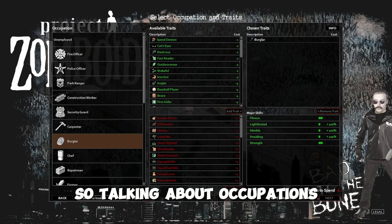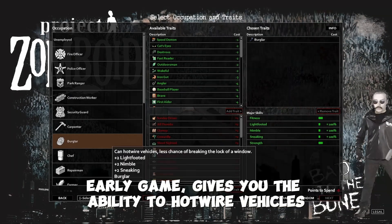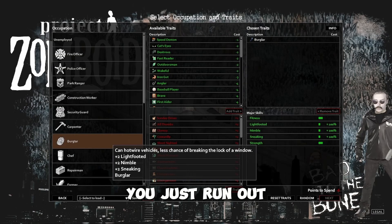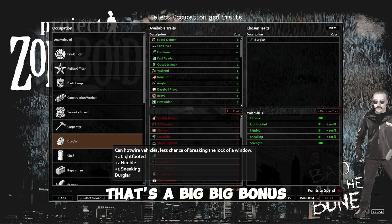So, talking about occupations — Burglar is the one you want. Early game it gives you the ability to hotwire vehicles. This is massive. It is big. As soon as you spawn in, you just run out, jump in a car, hotwire that bad boy up, and drive off into the sunset. That's a big, big bonus.